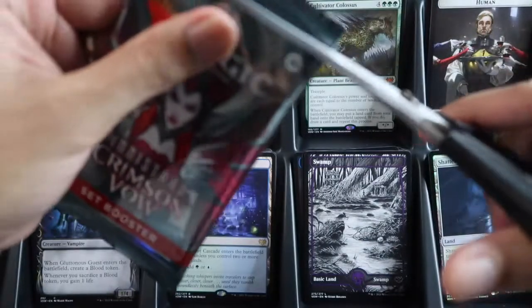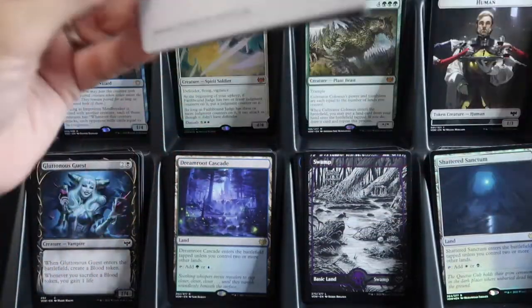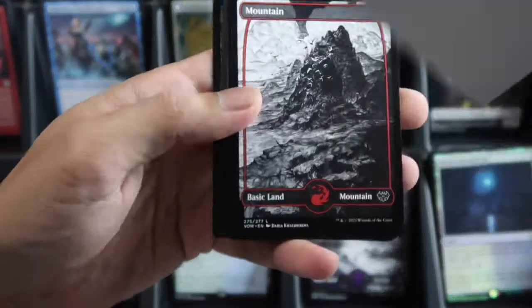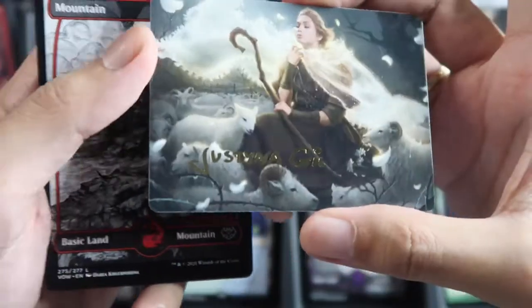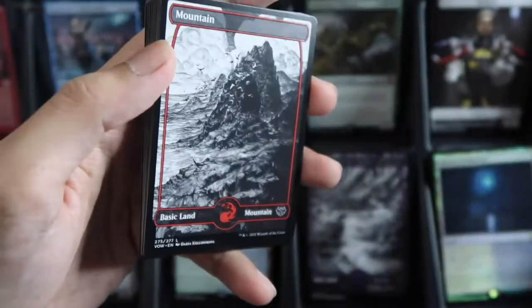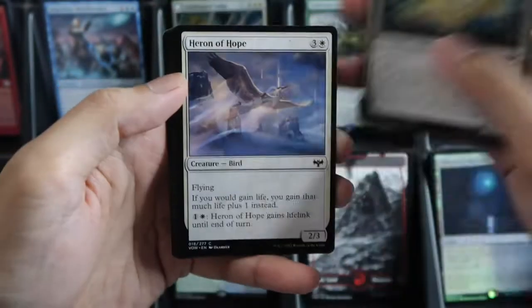Nice! Cultivator Colossus right now is $27. For the signed card, the art card is Ancestor's Embrace.